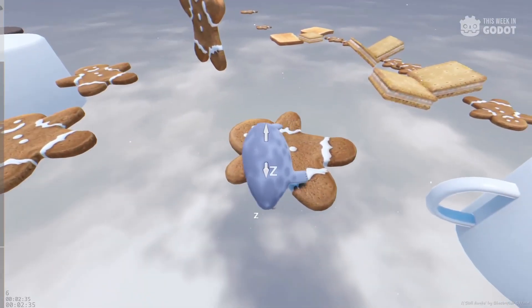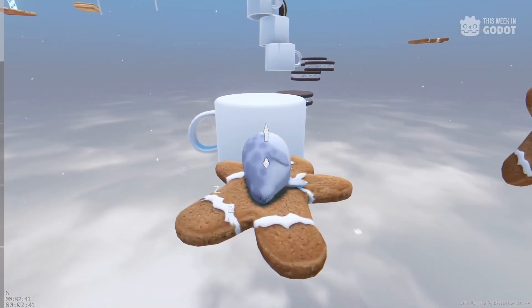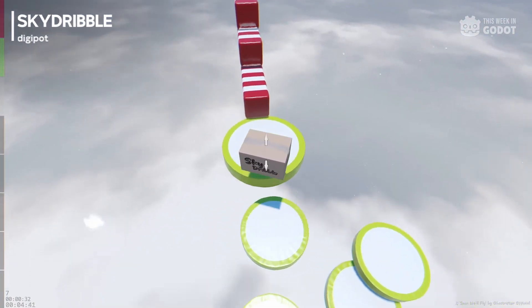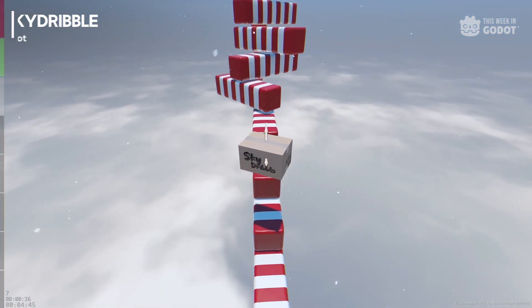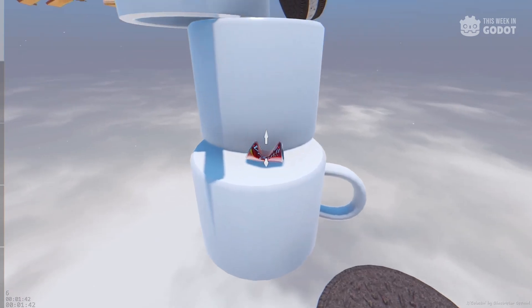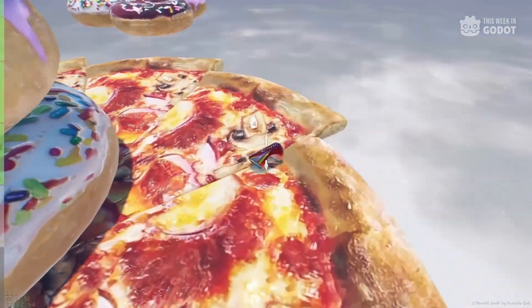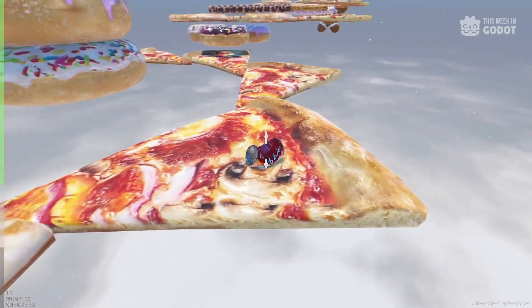Number 10: Sky Dribble. Get ready to dribble like Michael Jordan — if he dribbled random objects in the sky to try to get to the end of the map. It might not be like Mike, but Sky Dribble asks you to dribble various objects like a box, can, robot, and toy seal to the end goal. It's a simple but difficult object parkour that will likely frustrate you despite how easy it seems. You can play Sky Dribble right now on Steam.